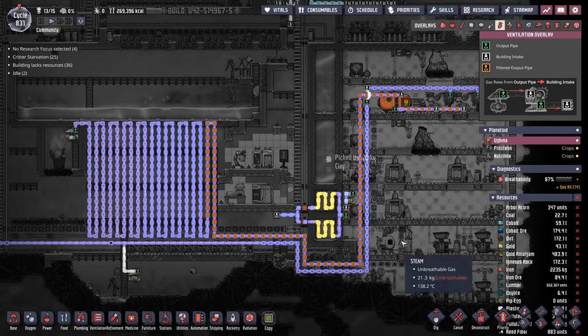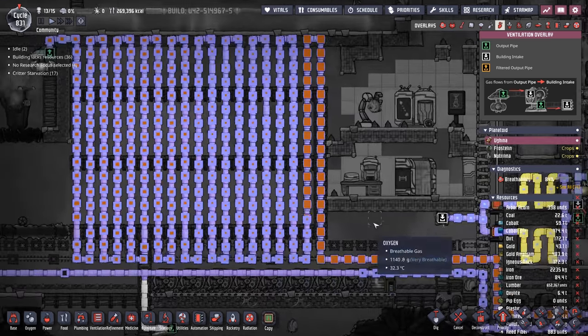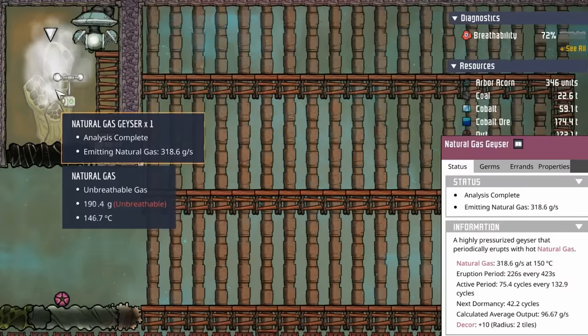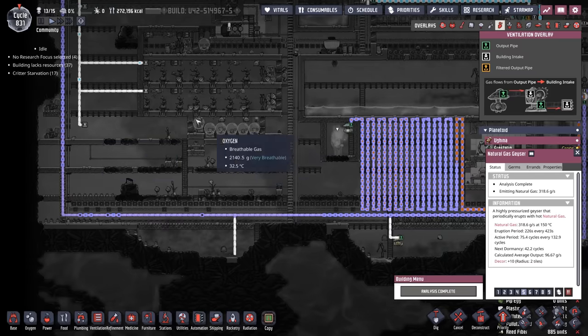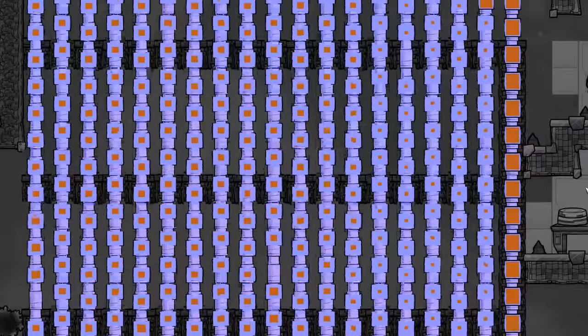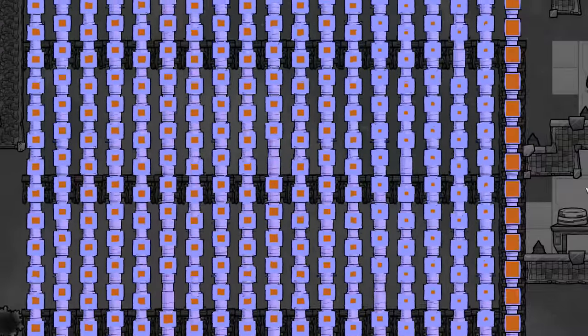While we give that experiment a little bit of time, I figured I'd show you the beauty that is these natural gas pipes. The storage is working out absolutely wonderful. This natural gas geyser still has 42 cycles until its next dormancy, so even these pipes are probably going to fill up, but we have plenty of room for activities down here.